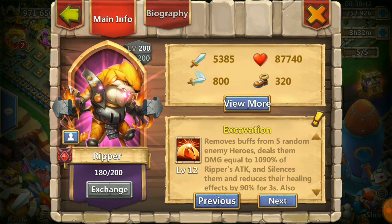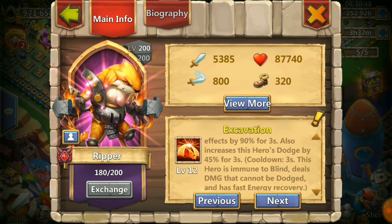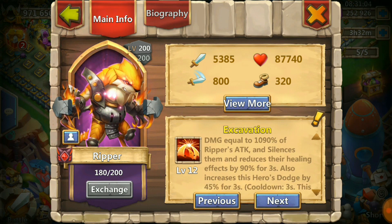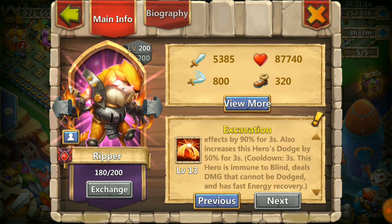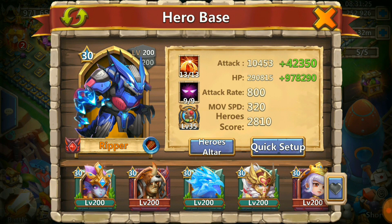Okay, so what I see is 1090 going to 1160 right here. It silences them and reduces their healing effects by 90% for three seconds, and increases this hero's dodge by 45% for three seconds. At 13 out of 13 it increases dodge by 50% for three seconds. 5% dodge is not as much as it sounds but it's still pretty good.